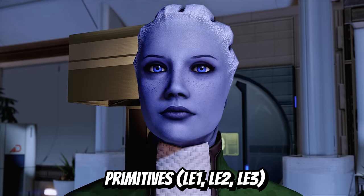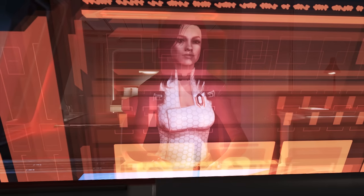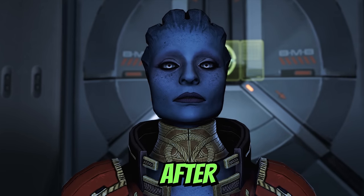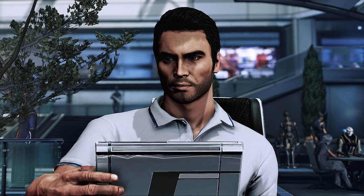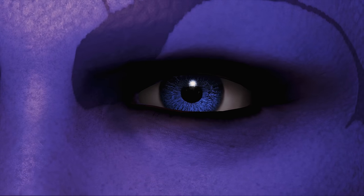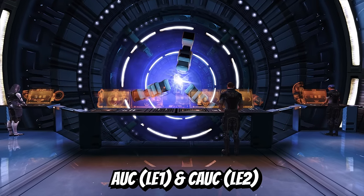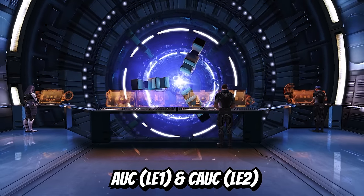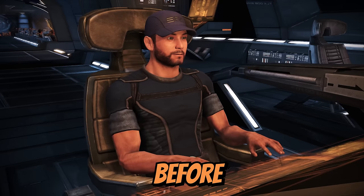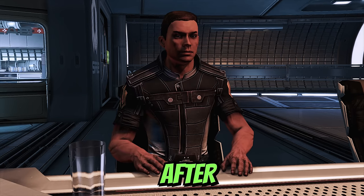Primitives is my favorite texture mod for this game. It improves facial textures of major characters across all three games, and its quality is frankly insane — if you take a screenshot under correct lighting conditions, the game looks almost like a movie. It also enhances eyes, eyelashes, and eyebrows. And to wrap it up: Alliance Uniform Consistency and Cerberus Uniform Consistency — two of my favorite consistency mods. The former replaces crew member uniforms in Mass Effect 1, the latter does the same thing but in Mass Effect 2.